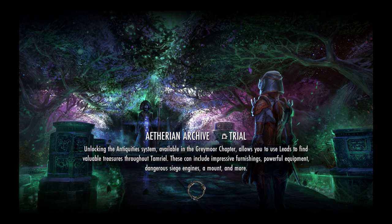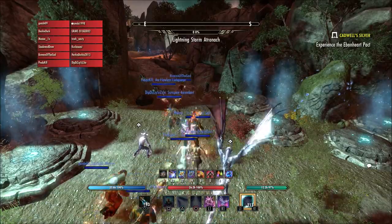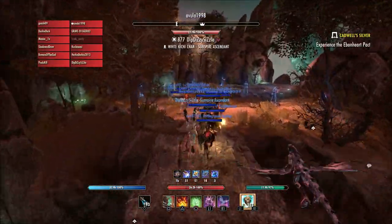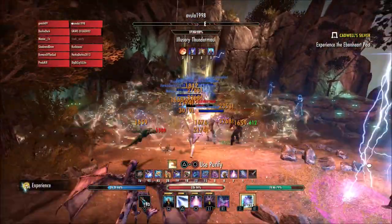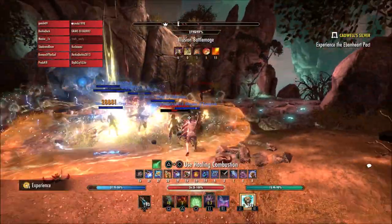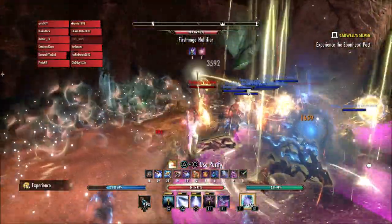Monsters in the Oblivion portals will now spawn quicker. The ogre champions in Zanarthi's Abbey public dungeon will now not get into that state where you cannot target them — that was an issue that didn't happen all the time, but when it did it made it pretty much impossible to do that boss within that public dungeon. They also fixed a lot of quests within Blackwood and some other zones — issues with what characters were saying, things that weren't allowing you to re-enter certain areas; just a lot of bug fixes within different quests along the way.